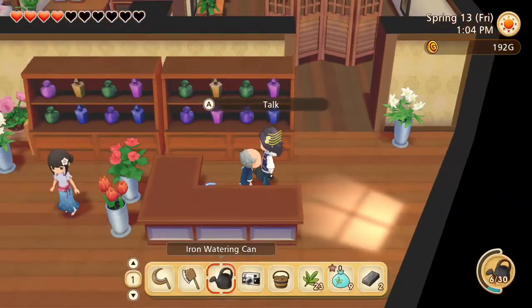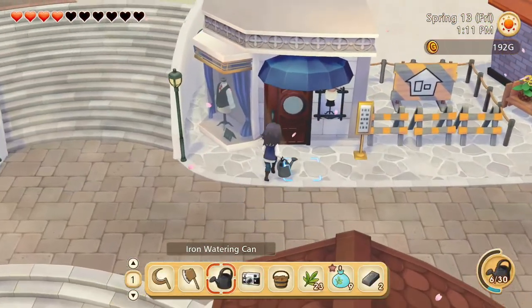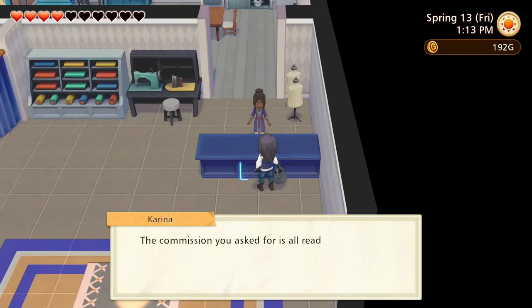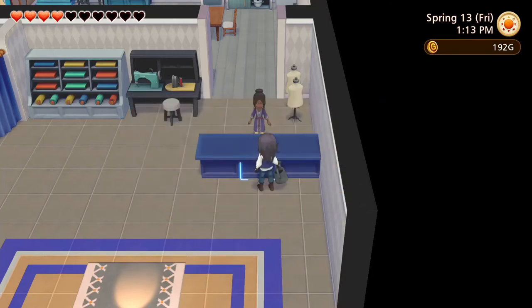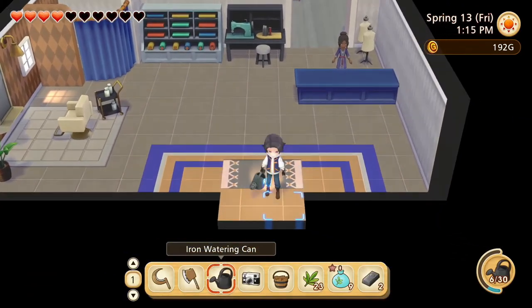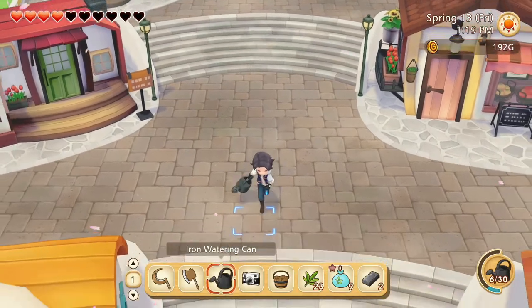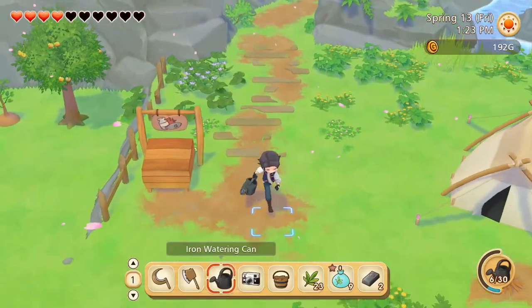That's what you told me yesterday. Is everybody just going to be talking about the egg hunt? Can we get our hat now? The commission is ready. Try them on from your wardrobe or the fitting room. I guess I could have gone to the fitting room to put my hat on - didn't realize it while I was playing.